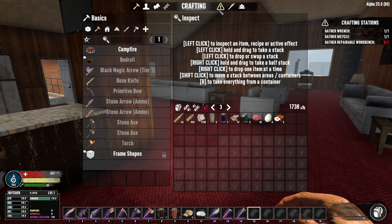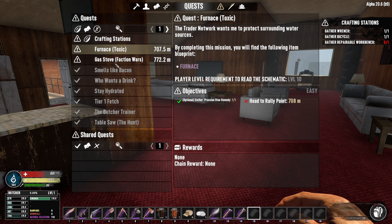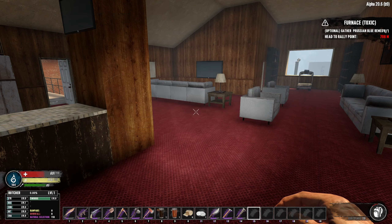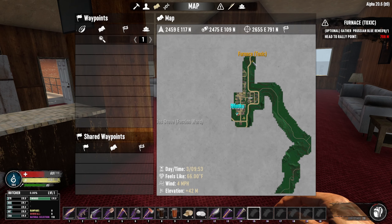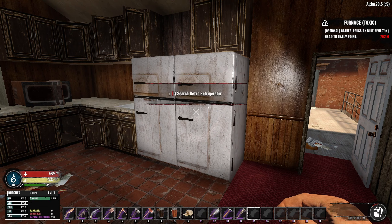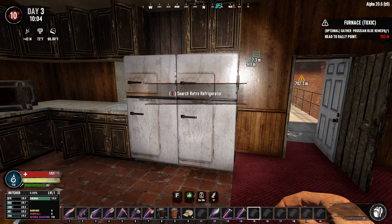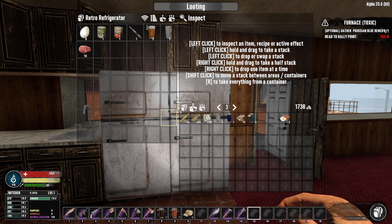We have to decide which one of these missions we're going to go for. I think it was the furnace - let's activate. Yeah, there we go, that's the closest one. I stole a fridge from next door and put it next to this one, just in case we need any extra storage for food.